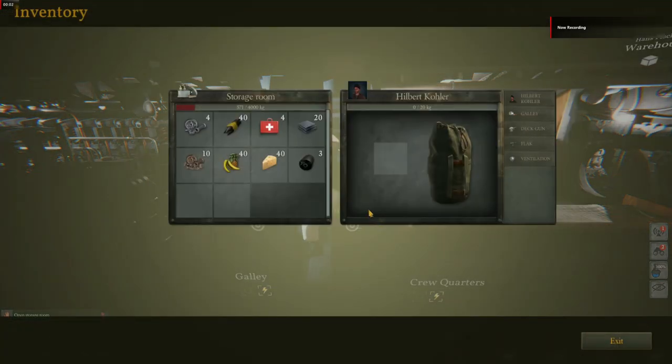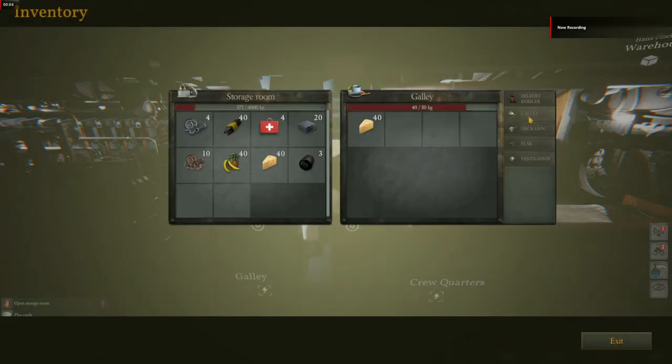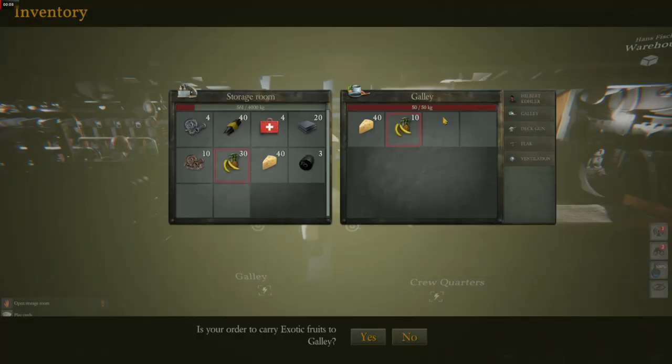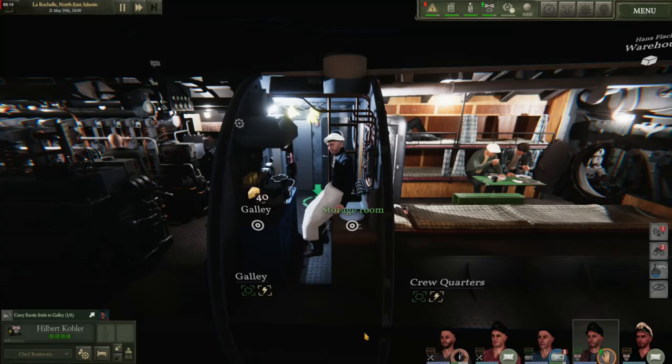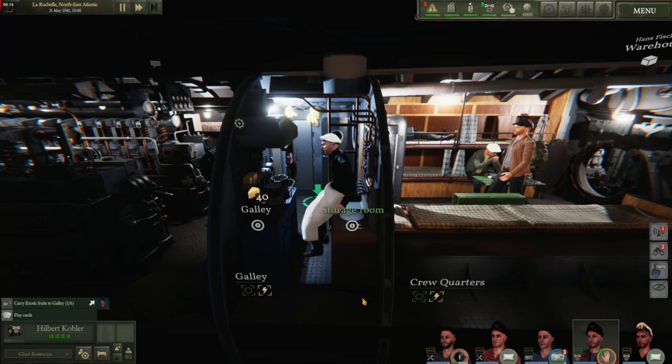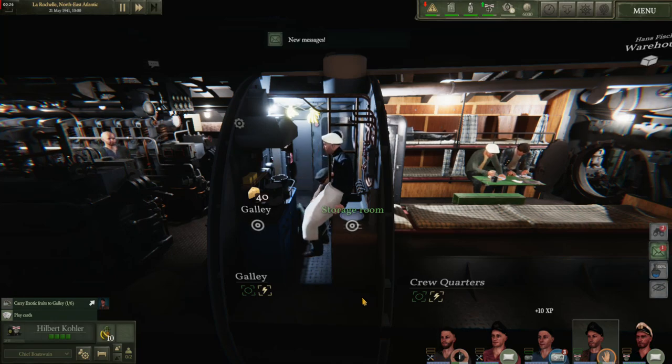When you requisition resources from shore, they'll be put in your storage. You can clear up more space in your storage, and therefore have space for even more resources, if you put them in the appropriate places. You can put food in the galley, and load your 88mm ammunition into the gun. This can be time consuming, so be sure to allocate additional crew to an officer doing this task. Once these tasks are done, you'll have more space available in your storage to be able to take extra rations or other items.